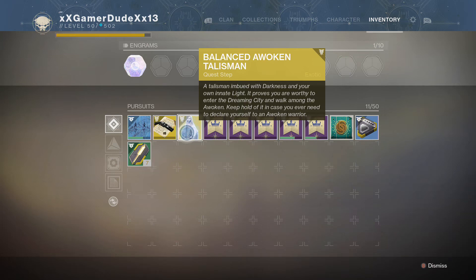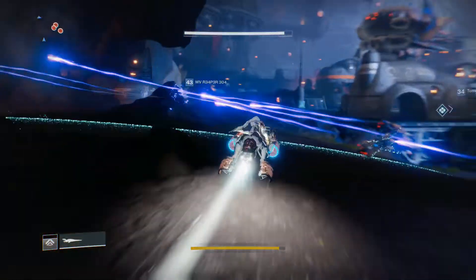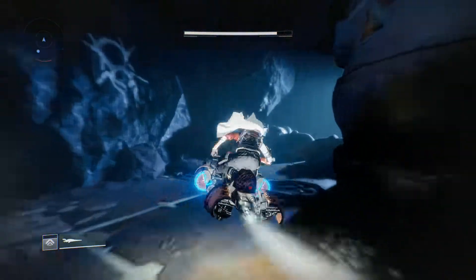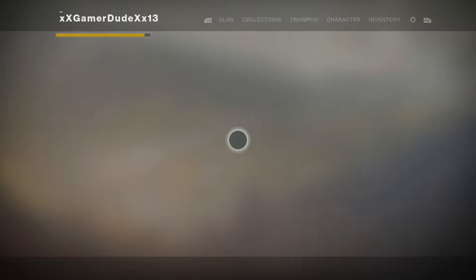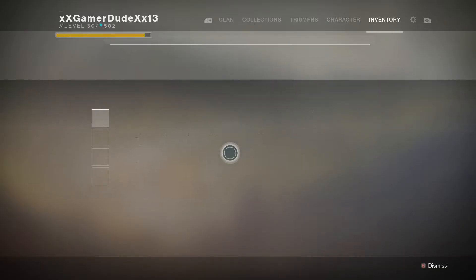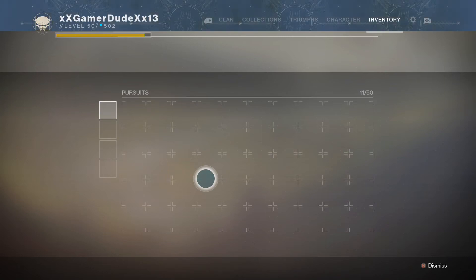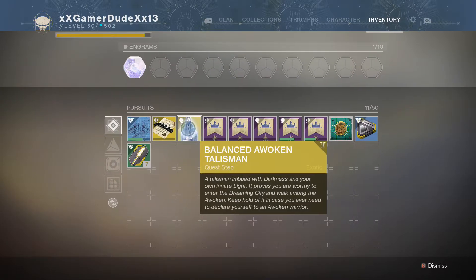Once you're done at the Tower, you'll need to go back to the Tangled Shore - pretty sure it's either the Spider or Petra Venj. Let me get to the safe house first. So go to the Tower, talk to Savala and Ikora because they both have saving icons, and then proceed to the Tangled Shore.